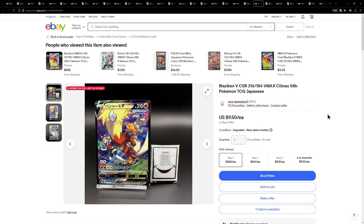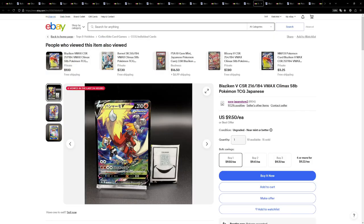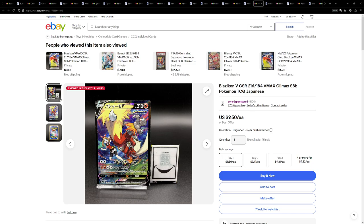Now next up, I have two cards from VMAX Climax. The first one being this Blaziken V. This one is available for just under $10, while over on the European side it is a little bit cheaper at €8. This is actually a really cool card — but then again, most of the character super rares from VMAX Climax are. So either one you buy, you really can't go wrong.